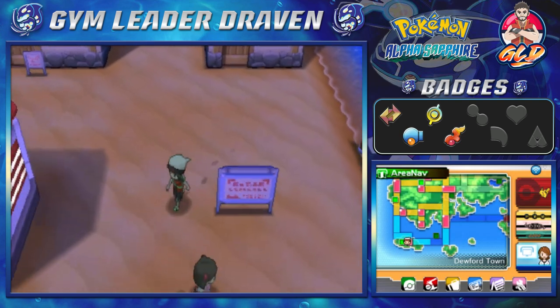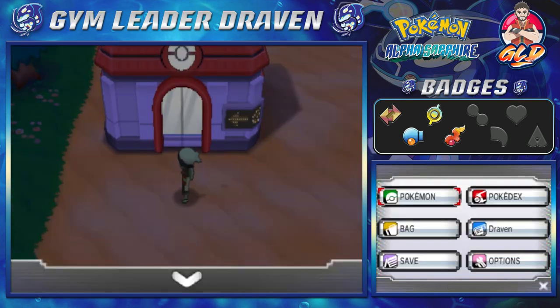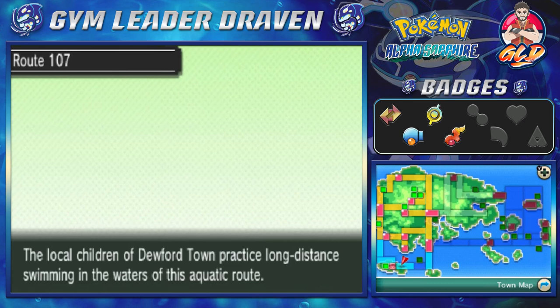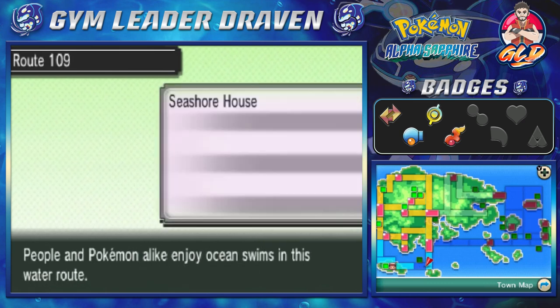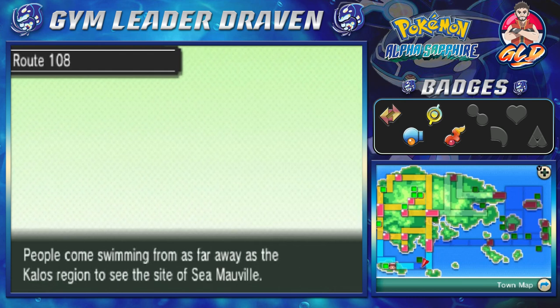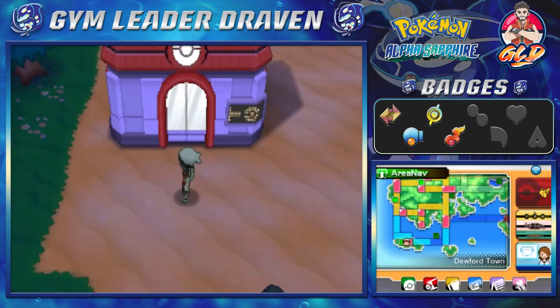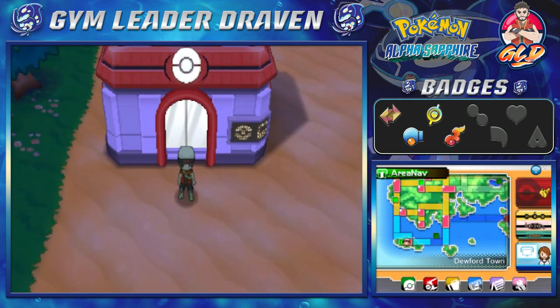In the next episode, guys, we will be going through routes 107, 108, 109, and Slateport. I did see something about Kalos right here — people come swimming from as far away as Kalos to see the site of Mauville. How would everything look on a map in the Pokémon world? Maybe you guys can answer that in the next episode. Thank you guys for watching and for being patient as always — I'll be back for another episode of our Pokémon Alpha Sapphire Walkthrough. See you guys!